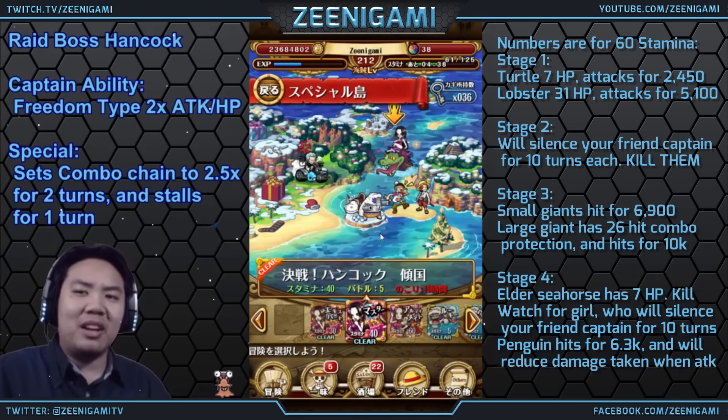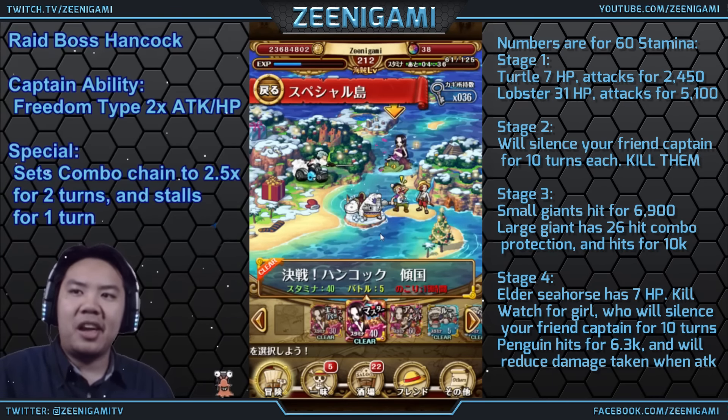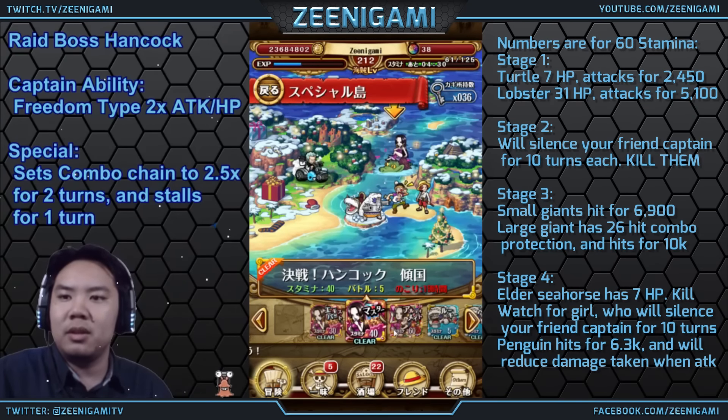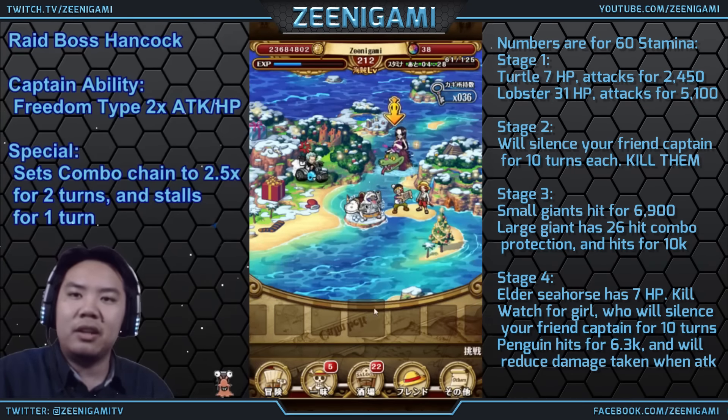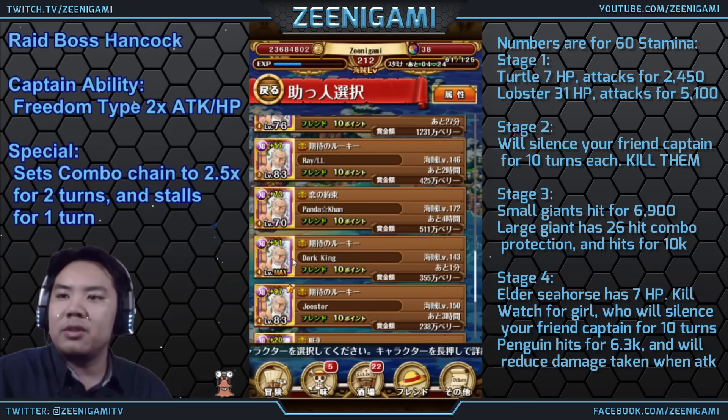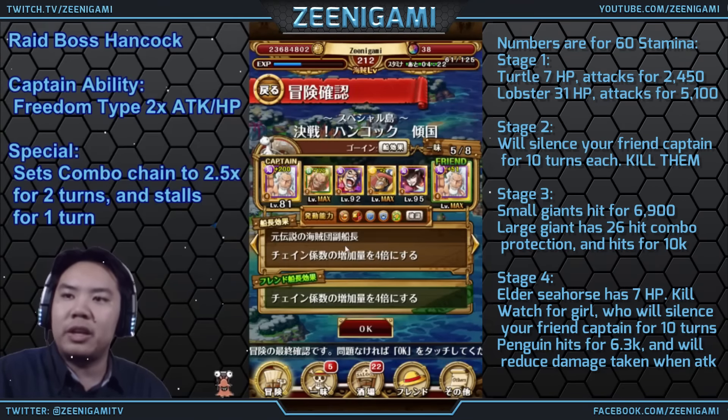What's up guys, ZDGami here. Let's go through the 40 stamina Hancock Raid. The 60 stamina is giving me such trouble — I need to get some very lucky orb sockets to beat it. So we're just going to do the 40 stamina for our walkthrough video.